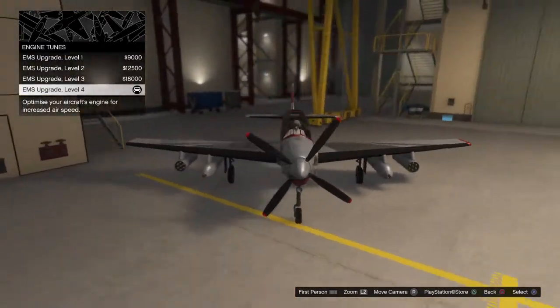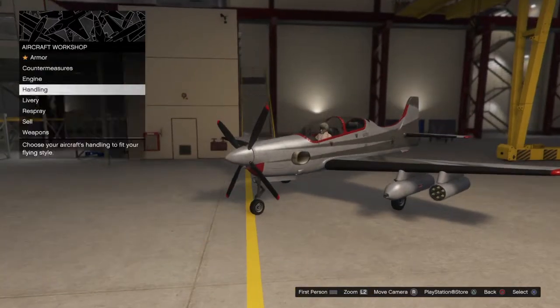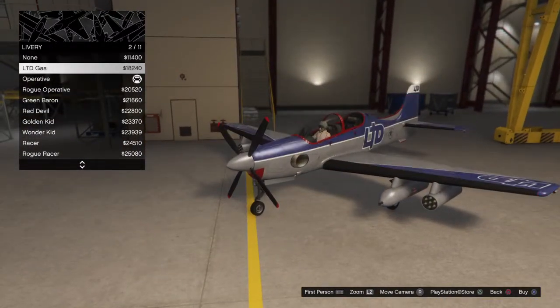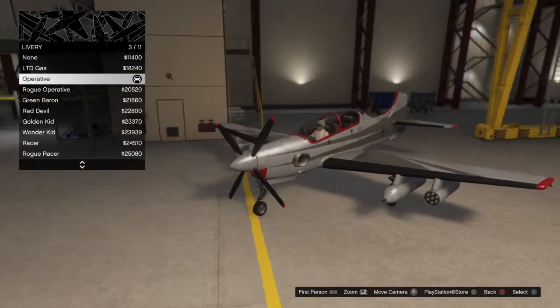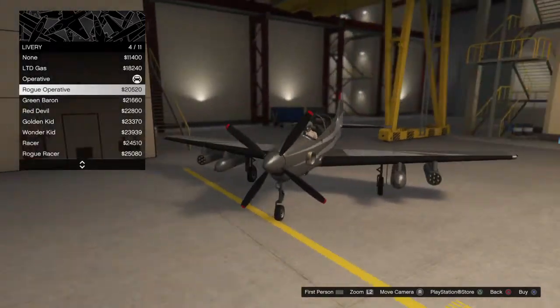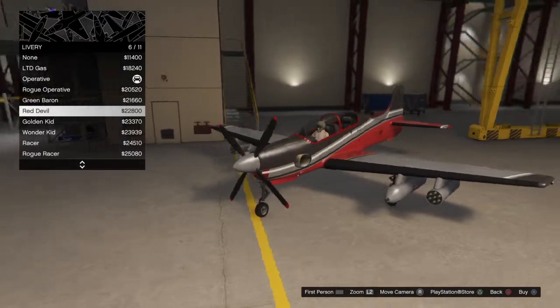Engine upgrades you actually really, really need — this plane is really slow without them. Then handling, of course you need that. Deliveries are okay, there's none. And then LTD gas, Operative is what I have — Rogue Operative — then Green Baron, Red Devil.